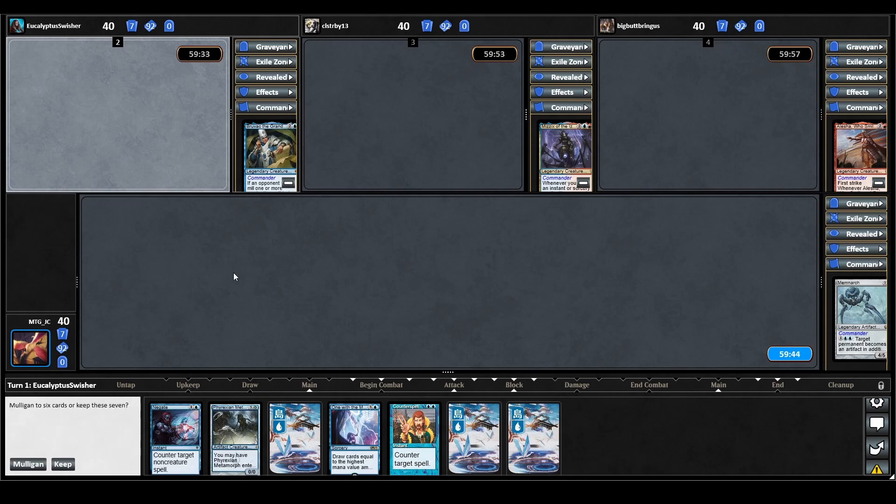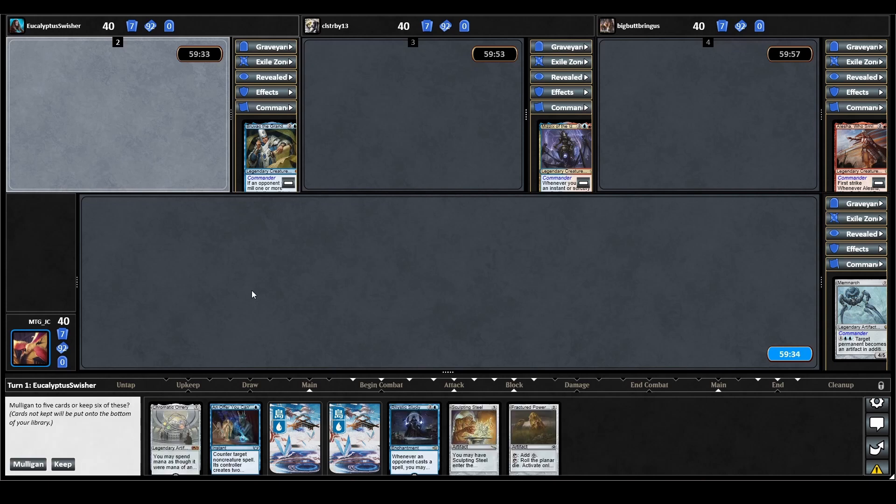Our second hand isn't a whole lot better. Phyrexian Metamorph can become a ramp piece, but that really relies on our opponents, which I don't like to do, so let's mulligan one more time. This third hand is looking much better. We do have to lose some cards, but we have a Rhystic Study and some ramp. We also have interaction, and hopefully we can get to that Chromatic Ori, so let's keep this. We'll bottom our Sculpting Steel.